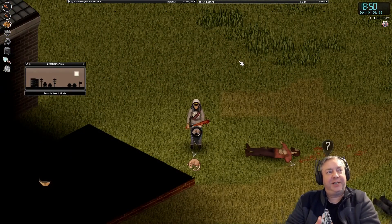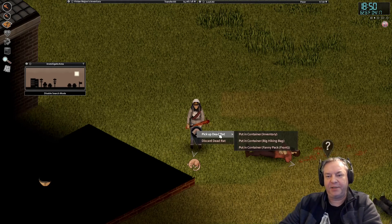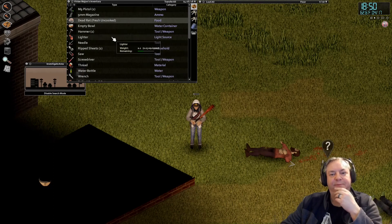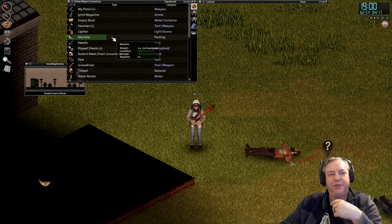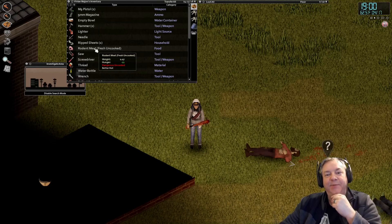Foraging in the inner city has yielded rocks and twigs, but also this: a dead rat. Picking it up and double-clicking the icon, it says it's fresh and uncooked. We can butcher it if we have a knife — a hunting knife, carving knife, or in my case a machete — and that gives us usable rodent meat to help keep us fed and alive.